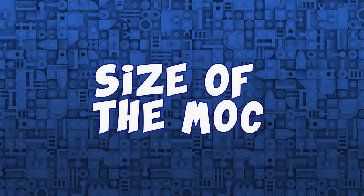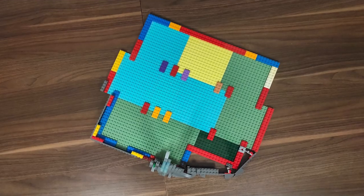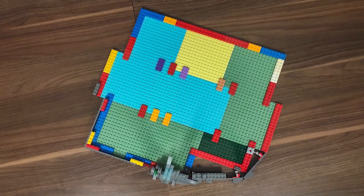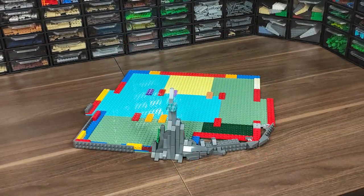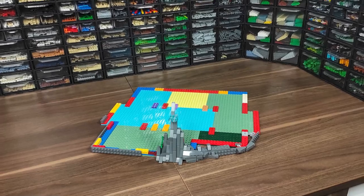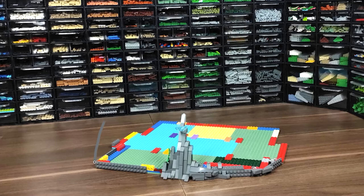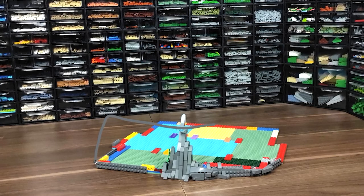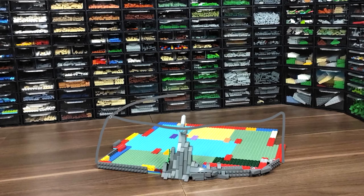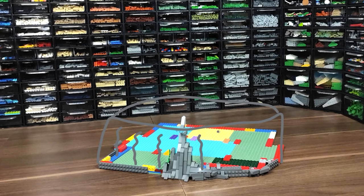First we need to establish the size and structure of the stronghold. I wanted a maximum size of 50 by 50 studs, so I started with making the freeform base. This is actually the third attempt at making the base, but finally it's the type of structure I'm aiming at. I wanted something on a rocky island, but with a little twist: I decided to make the rock not only sticking out of the water, but also show what's actually under the surface.